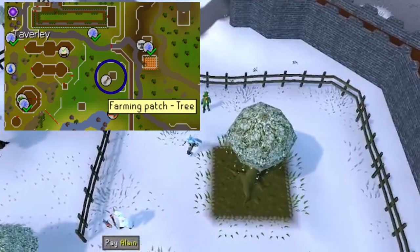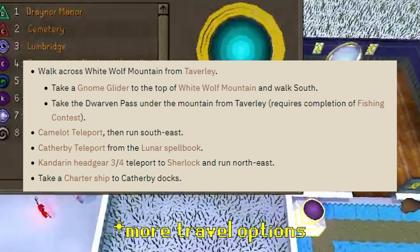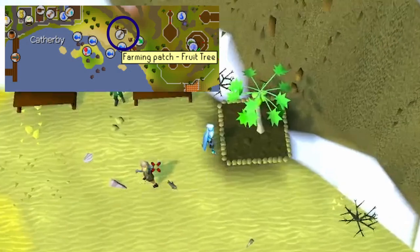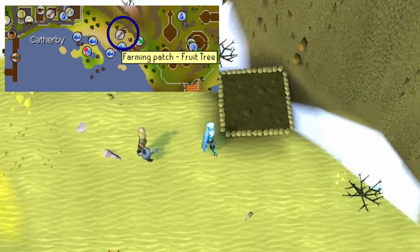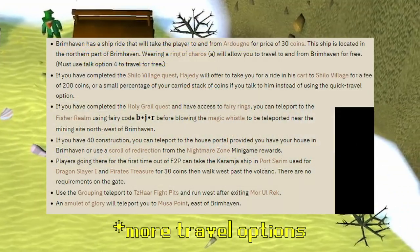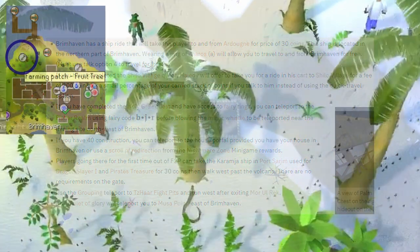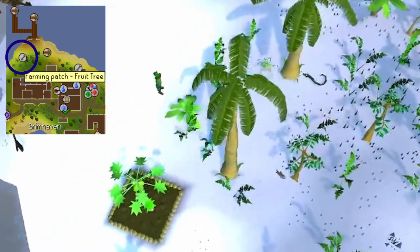Regardless of how you get there, once you arrive plant the tree and teleport back to your Player-Owned House if you have Camelot or Nexus, or alternatively use the Camelot Teleport and run southeast. This next Fruit Tree Patch will be to the east of the teleport, next to the Grapple Rock Agility Shortcut. If you do not have the Brimhaven Spirit Tree unlocked, from here you can run over to the Catherby Docks and charter a ship to take you to Brimhaven.